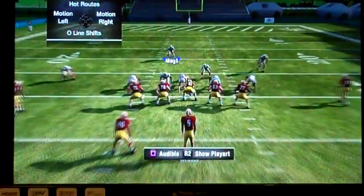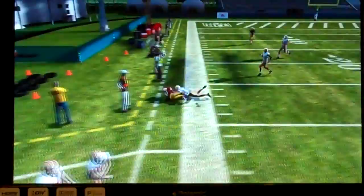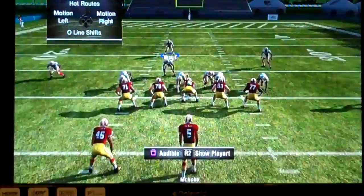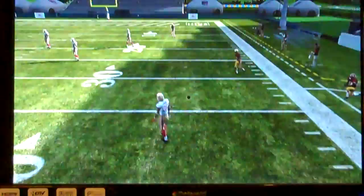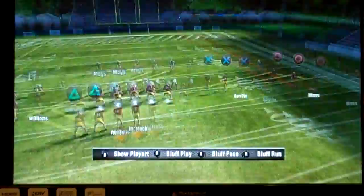Now we'll show cover two against those flat routes. You're playing cover two and you think — okay, throw the flat route. It's covered. Minimal gain. Flat route's covered on both sides. The flat route on this side is almost picked to the house. That part of the field is covered.